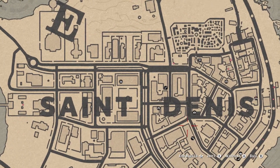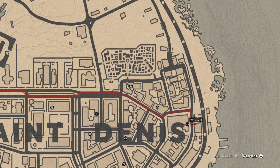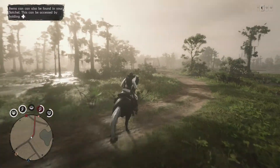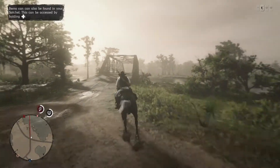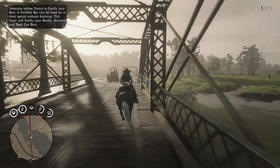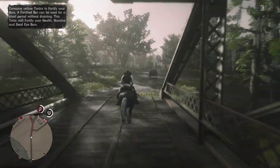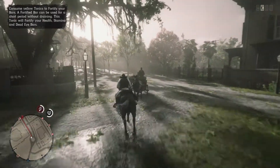If you guys wanna continue doing this, just spawn it again, press start, and do it all over again. For right now I'm gonna head over to Saint Denis and show you guys where you can sell these items. So the fence for this is right over here — that's really short distance and we're gonna head over there right now. Like I said, if you guys can hunt on the way over there, hunt all this area — there's alligators, there's birds, there's a lot of different animals you guys can hunt to make additional money, not just collect the items.